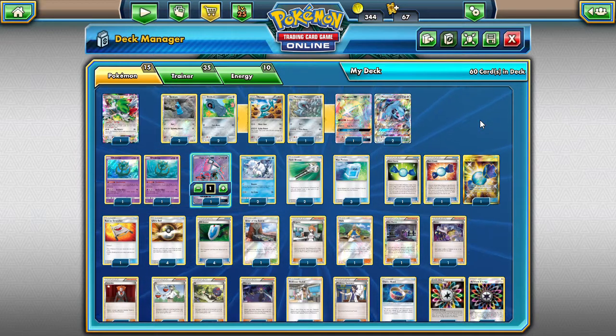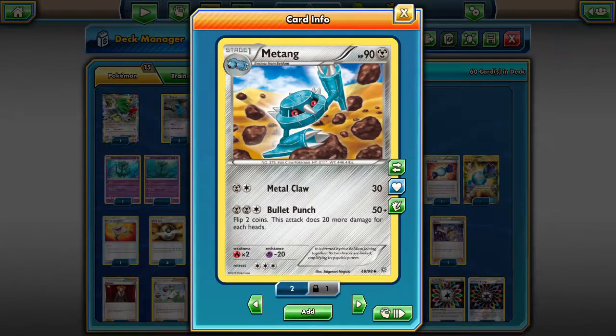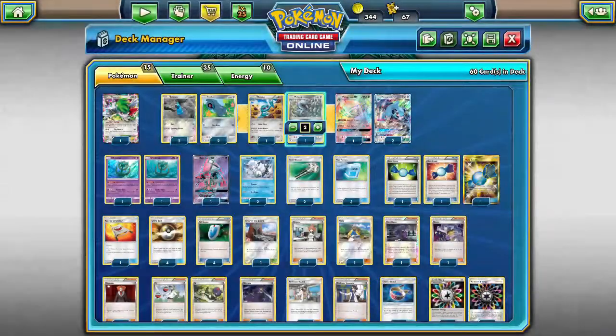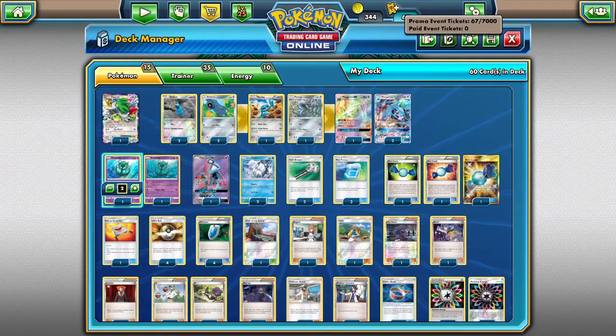In general you get four Beldams — I've got two of the Ancient Origins one and two of the Guardians Rising one. Same thing with Metang: I have one Ancient Origins and one Guardians Rising. Since I only have three Metagross, I'm only playing three. Because I don't have a fourth one, I went ahead and put an extra Delmise in here. And I'm playing one less Metang — there's no reason to have three Metangs when you have three Metagross and you're still playing Rare Candy, so I have a two-two Metang line.